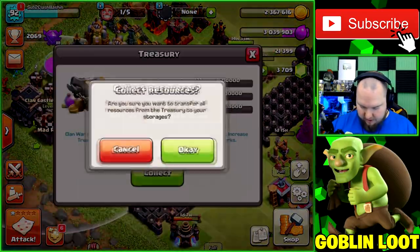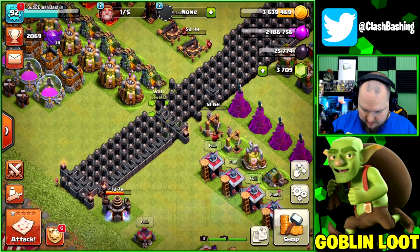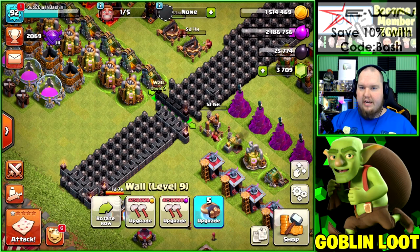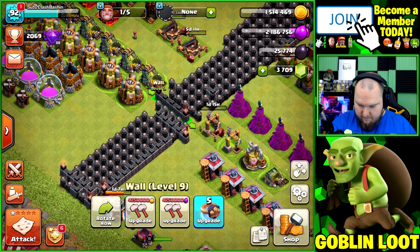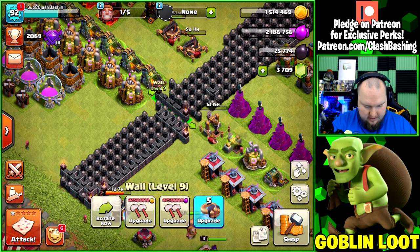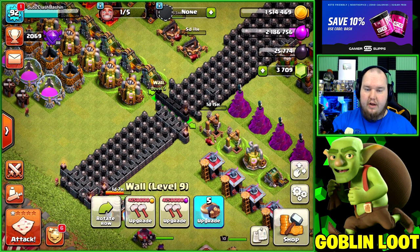Let's collect the treasury loot and upgrade a set of walls using gold and elixir. Recording our starting numbers now: we've got 1,514,469 gold, 2,186,756 elixir, and 25,774 dark elixir. You guys can record those numbers too so we can track what we gain over the hour.